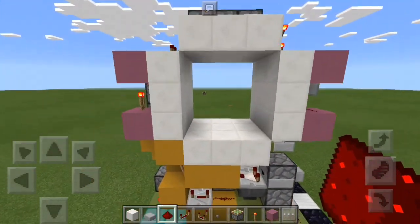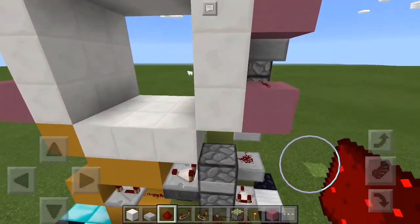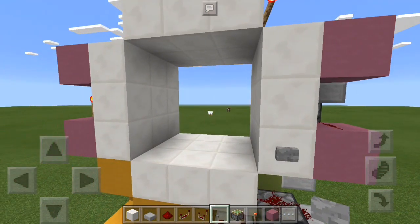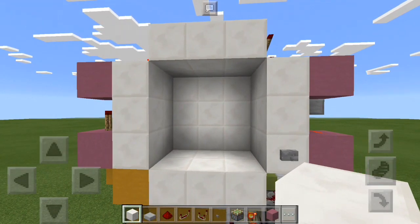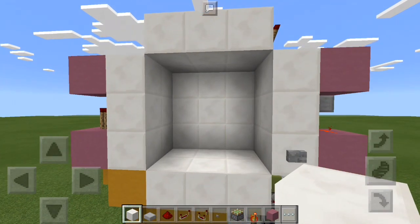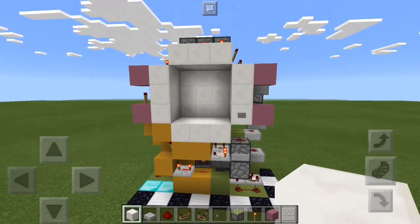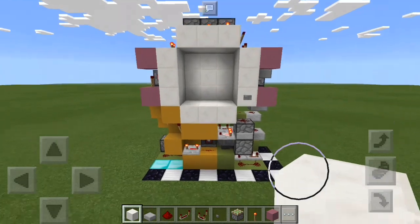Now if we come over here and put power to this T-flip-flop it will trigger it. Just for demonstration purposes I'll place a dust on top of it and then a button right there. Let's give this a quick try — it closes up nice and smoothly, and it opens up nice and smoothly. There you go guys, that is the end of the tutorial. If you found it helpful and liked the video please leave a like and subscribe — it helps out my channel. Anyways guys, I will see you next time. Have a nice day, bye bye!